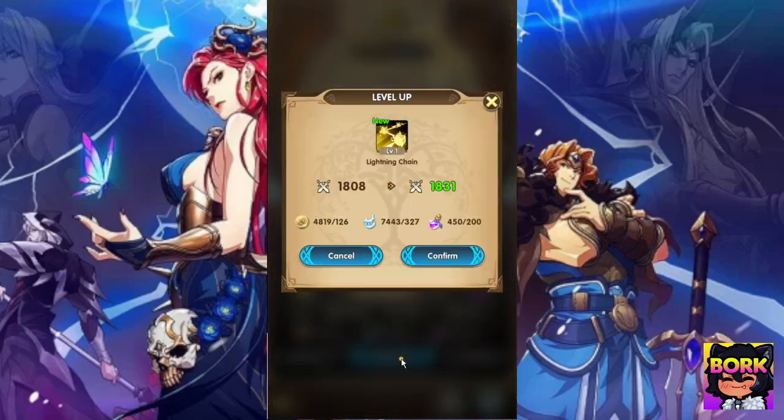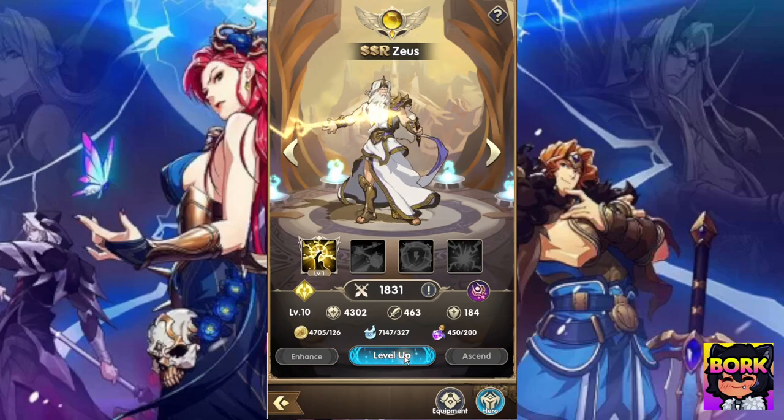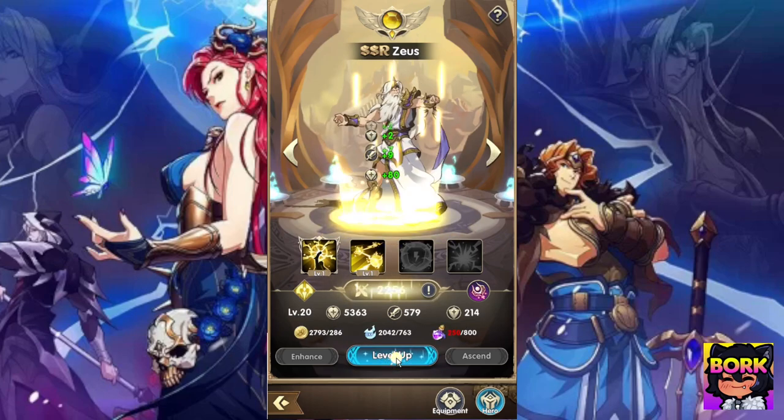You don't want to use any of the SRs at the beginning of the game. You want to focus on SSRs. Zeus isn't like a crazy busted character or anything, but he's just going to be easier to use outside of the other characters.